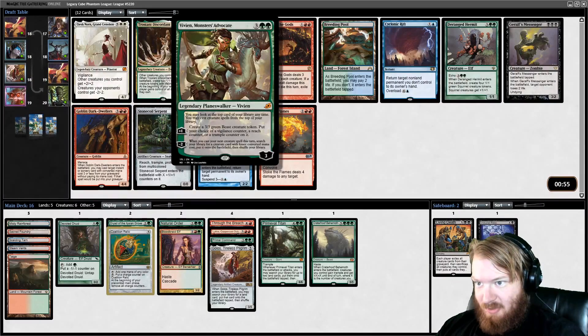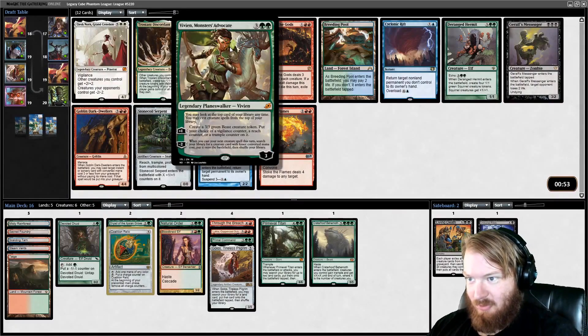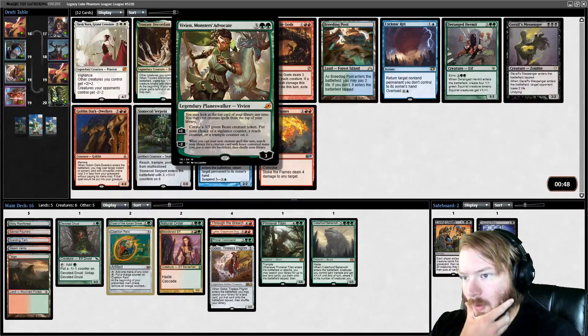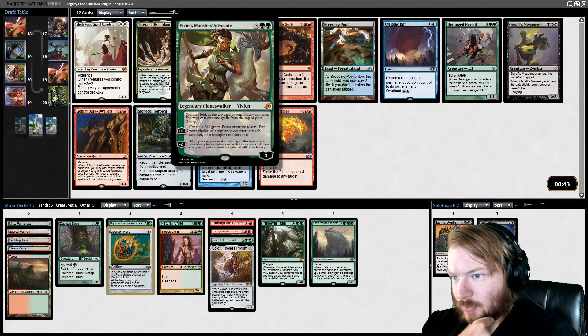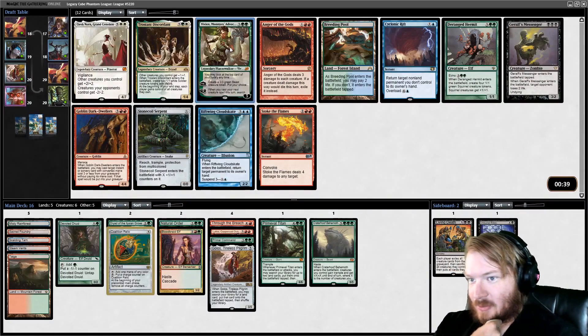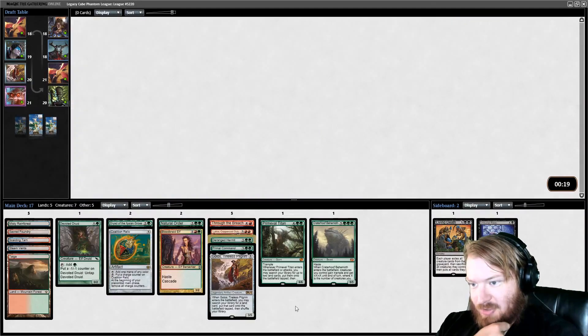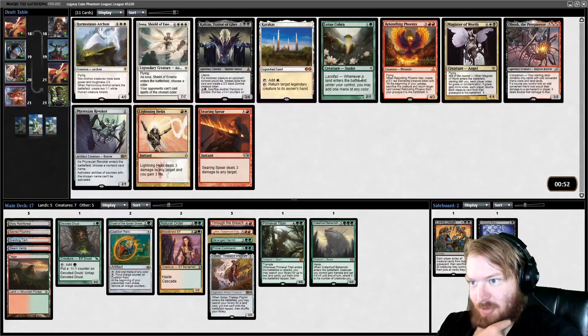Vivian Monster's Advocate — you may look at the top card of your library at any time, you may cast creature spells from the top of your library, make a Beast, minus two, whenever you cast a creature spell this turn search your library for a creature spell with lesser converted mana cost and cast it. Very tempting. I think the pick is actually Deranged Hermit or Breeding Pool, because Breeding Pool lets Scalding Tarn fetch green. I'm going to go Deranged Hermit — Deranged Hermit Hoof is fun.